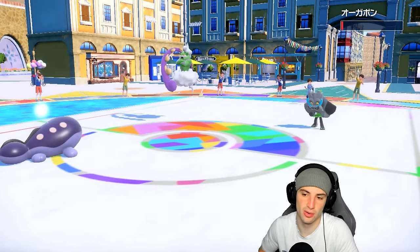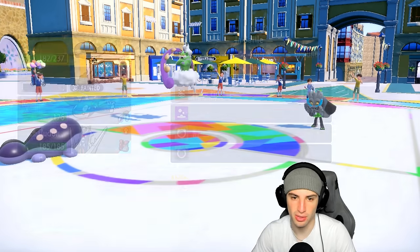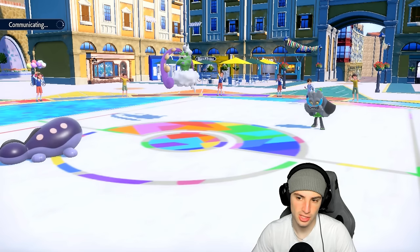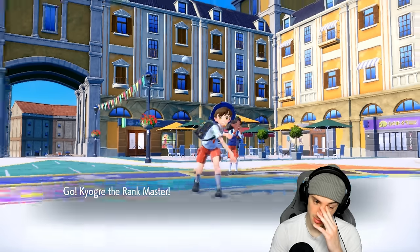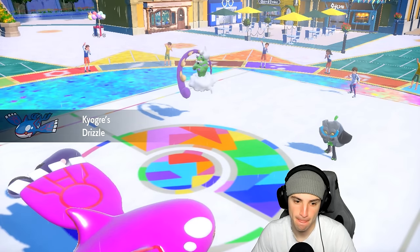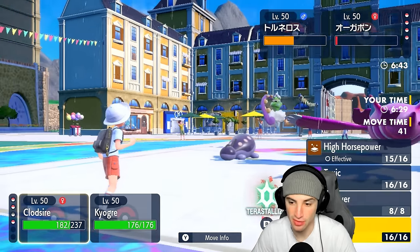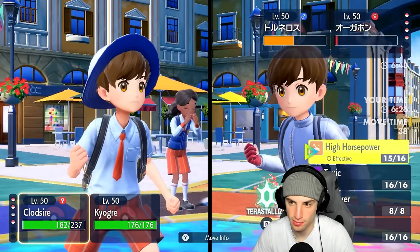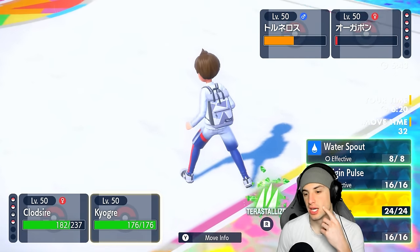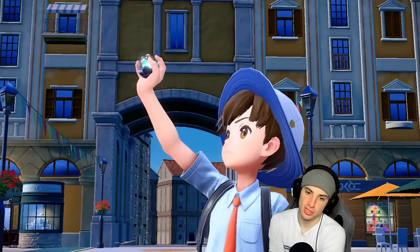I think our best interest is to just play it slow with Clodsire — let's be honest. Let's go into Kyogre, Tera-ize Grass, and play it slow. I can Tera-ize Grass and go into a Surf. I doubt you're going for Bleakwind Storm this turn — that would suck. Just in case they swap, I shouldn't do that. I'm just going to Tera-ize because I think you're going for Tailwind into Horn Leech trying to get after my Kyogre.